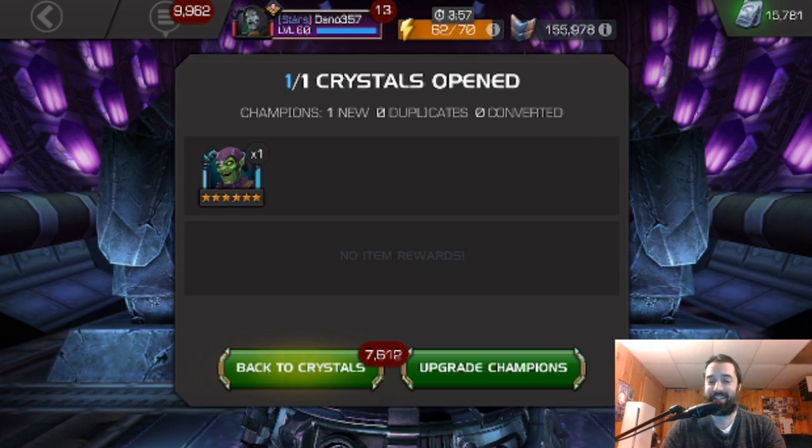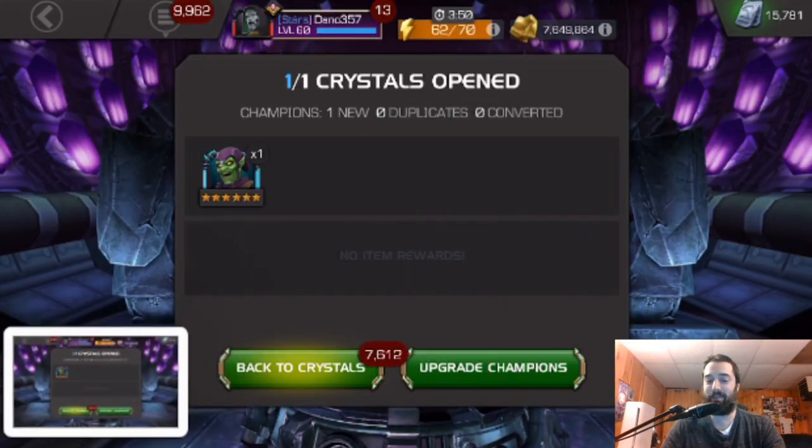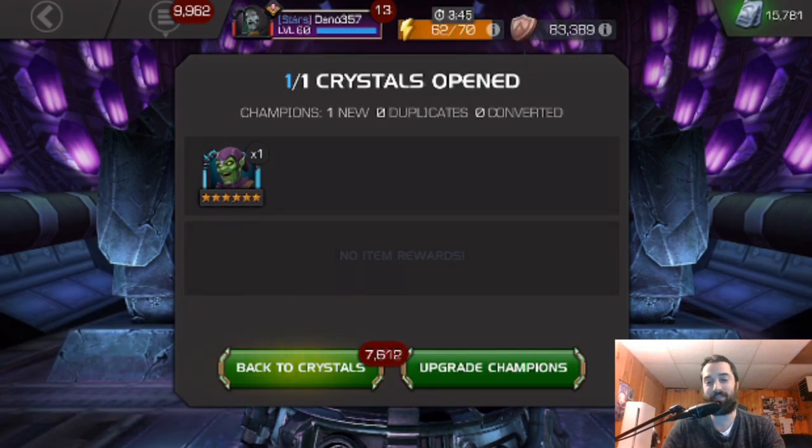Alright guys, that is it for me. It does not get any easier. At least that was a sigil one, so I did save 2,000 six star shards — but that doesn't feel good at 5,000. I will be saving up again and I will see you guys probably in another couple weeks when I have enough six star shards saved up for another one of these featured crystals, which have been treating me oh so lovely. I hope your pulls are better than mine. Good luck and I will see you in the next one. Bye.